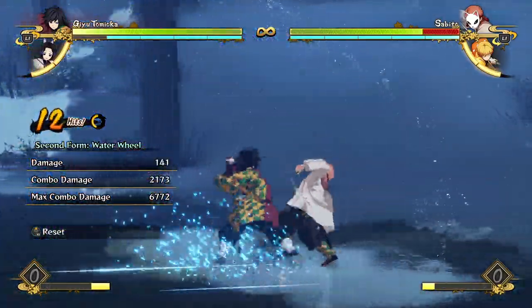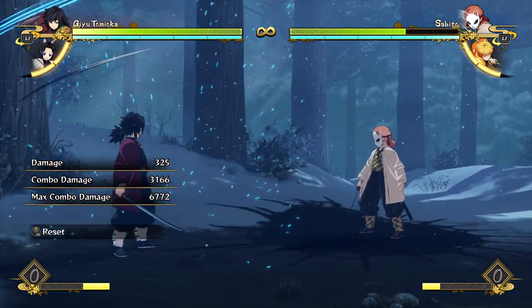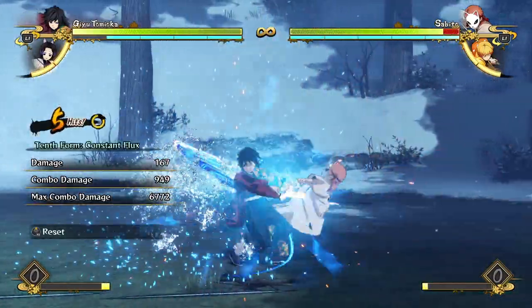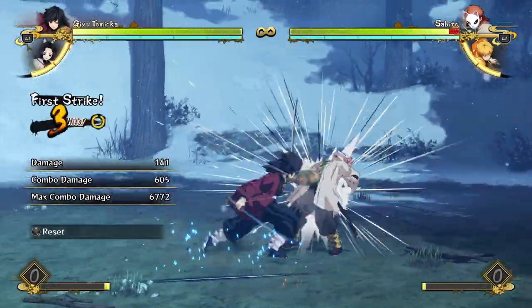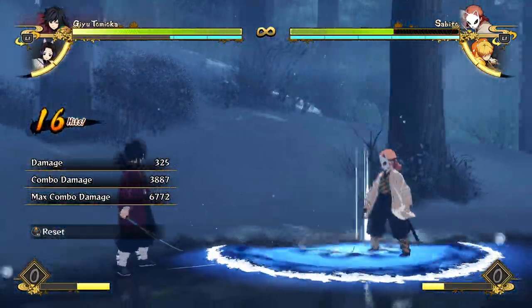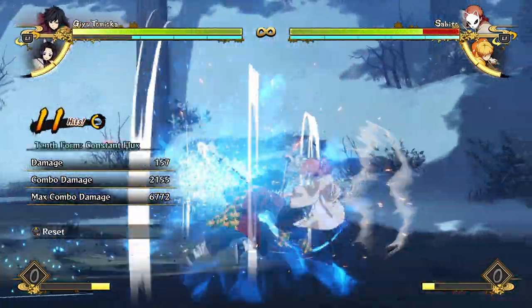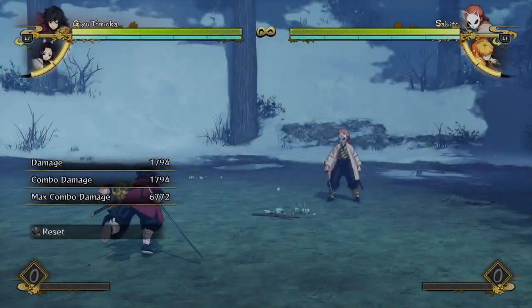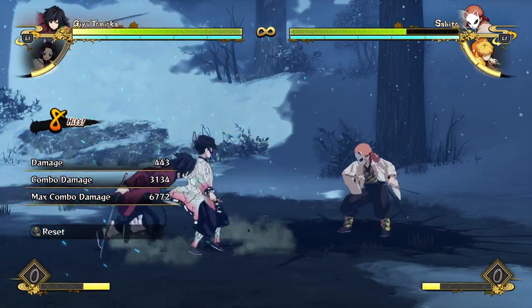Combos into water wheel into Constant Flux is the basis of basically every combo you're going to do with Giyuu. You can change things up but you'd probably just be wasting meter. Just stick with your water wheel into some attacks into your Constant Flux — it's just the best thing. If you do have time at the end of the combo you can go for a reset and grab. If you're having a short red combo, just do like three attacks into Constant Flux — you'll get the hard knockdown, build meter back, and stand on the opponent to summon a support.